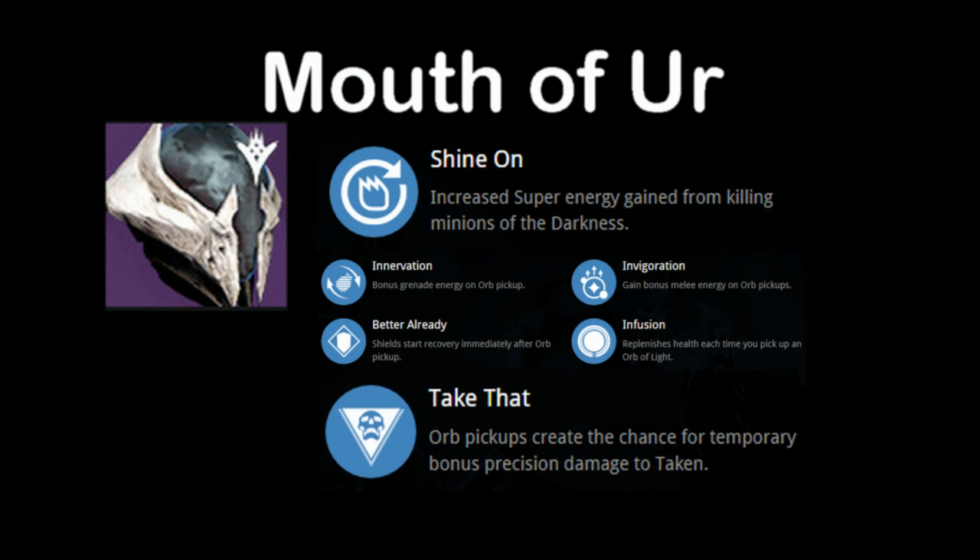As with all raid helmets, the only thing that differs between classes is the style of them. For raiding, they will all help, but Better Already and Infusion are definitely the ones you should be praying for. Lastly, Take That rounds it off and states that upon orb pickup, it creates a chance for temporary bonus precision damage on enemies — Taken enemies to be specific.